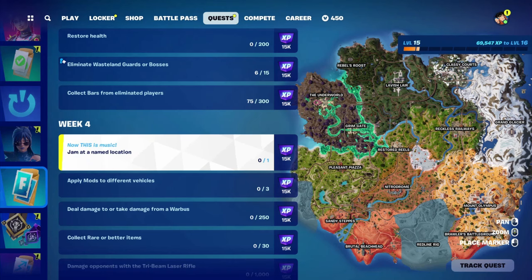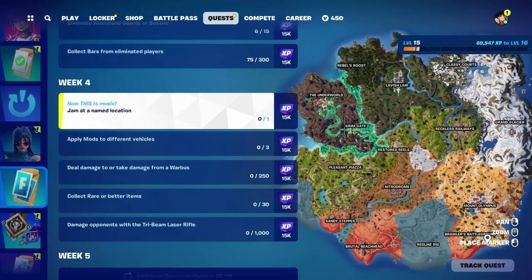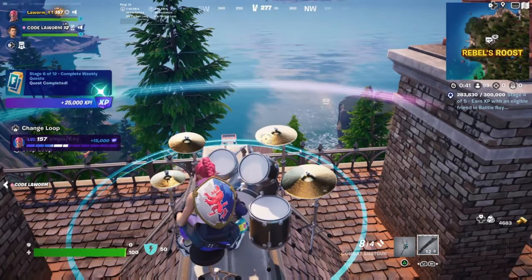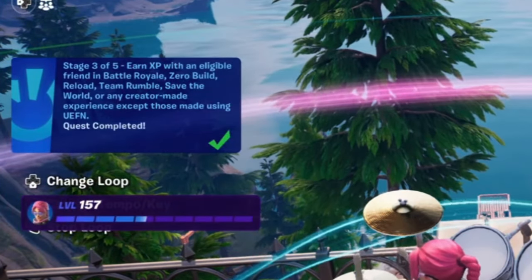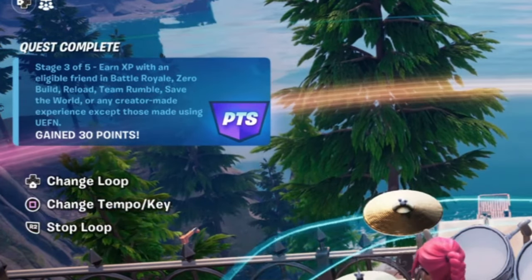The quickest way to get to 250k XP is by doing your weekly challenges. I haven't done mine yet, so if you start doing those alongside the Reboot Rally quests, you're going to get XP a lot quicker. In this game I hit 250k really quickly and it gave me 30 points added to my total, so we only need another 40 points.